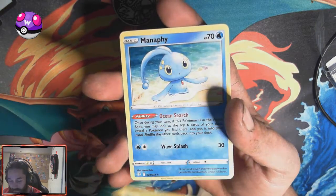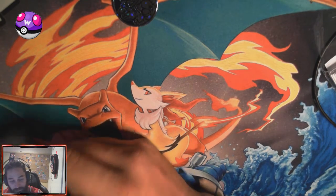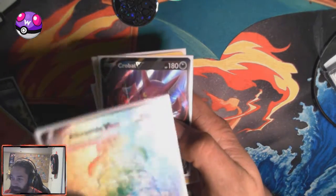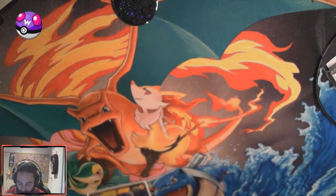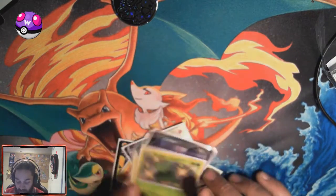Tropius and Manaphy. Alright, still got some good ones. A bit more Pico. Another Reshiram. Full Art Creamy. A brand new Crobat, Avalon, another Bunnelby. Ten packs — that's six cards. That's good. I shouldn't complain.